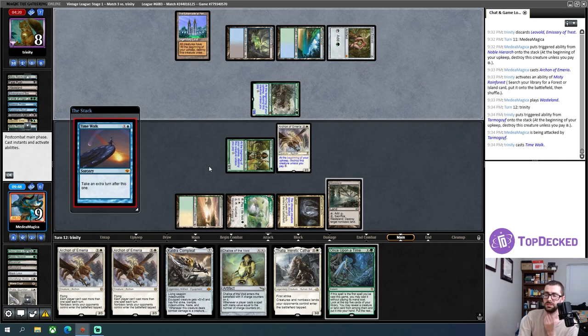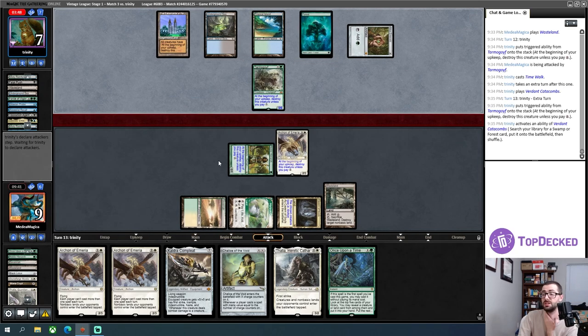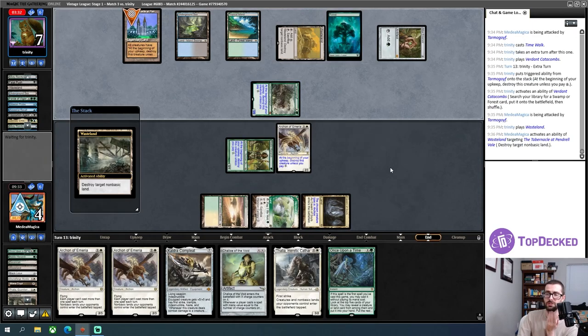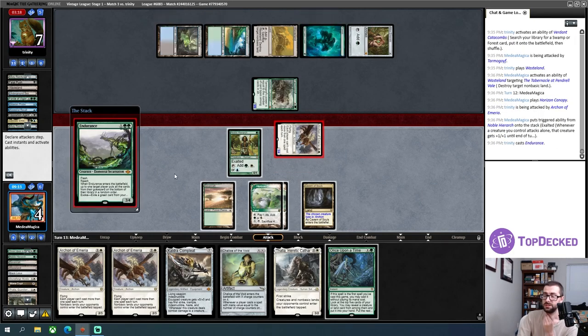I'll play this Archon — my opponent will fetch with Misty in response. Do I want to Wasteland Tabernacle or Underground Sea? I'll use Tabernacle to make my opponent pay for their Tarmogoyf first, then Wasteland it. I get hit for five going to nine. My opponent is fetching to thin their deck, then takes five more putting me to four. Just a Wasteland from my opponent — I'll take out their Tabernacle and free up my mana a bit. If I have mana to work with I can only cast one spell — probably another Archon, since they're uncounterable. Every single turn I feel like I have gotten absolutely fucked this league. GGs.